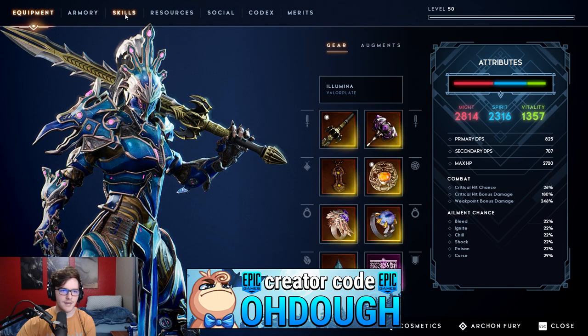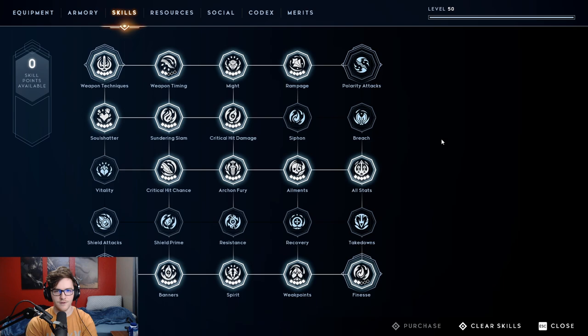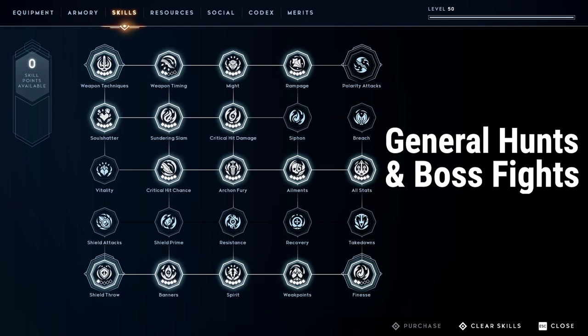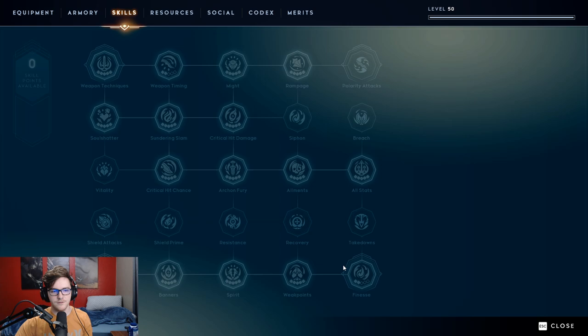Hey guys, Doe here. I want to explain my current skill tree layout in Godfall — why I chose to put certain skill points in certain places, where I would change it for certain fights, and where I did change it to help myself out. If you just want to see what it looks like right now, this is my current layout. The whole goal of this layout is to be a glass cannon — to get as much viable damage that I'll actually be using and not wasting.